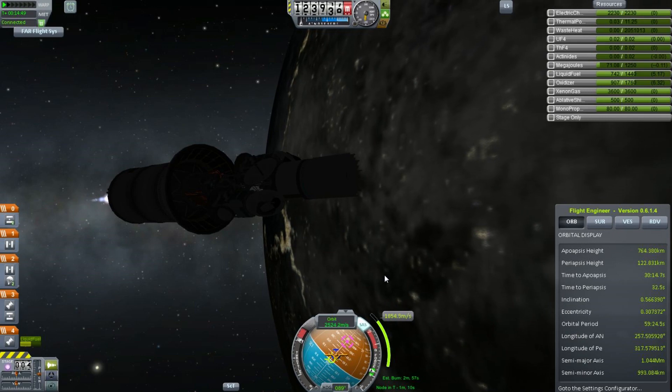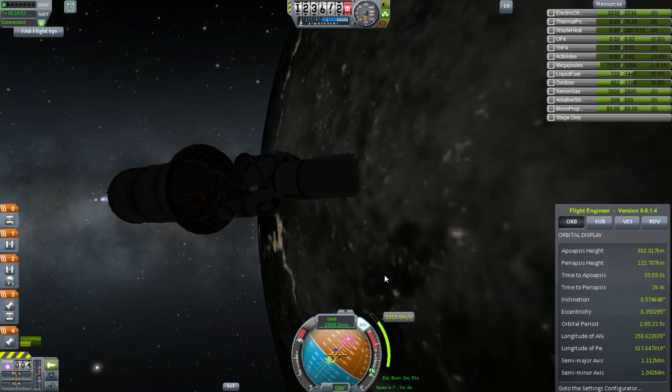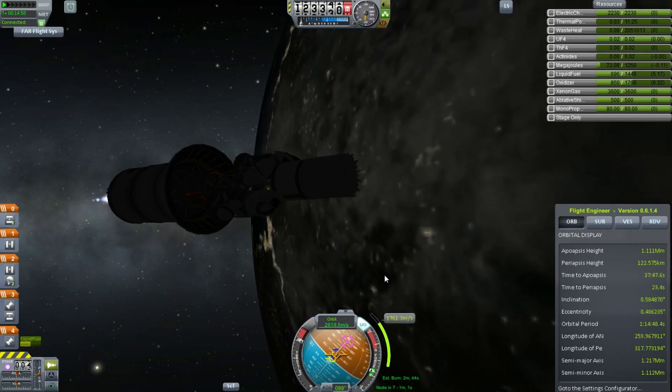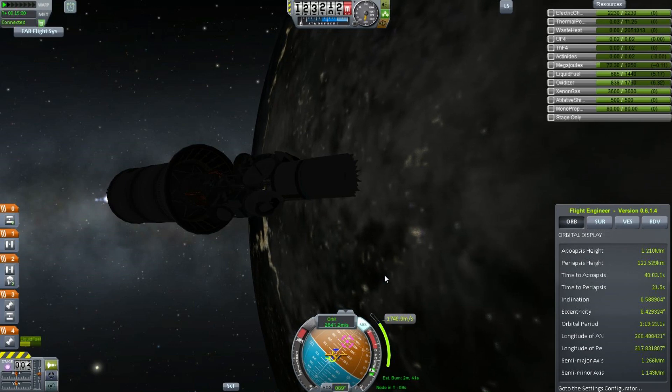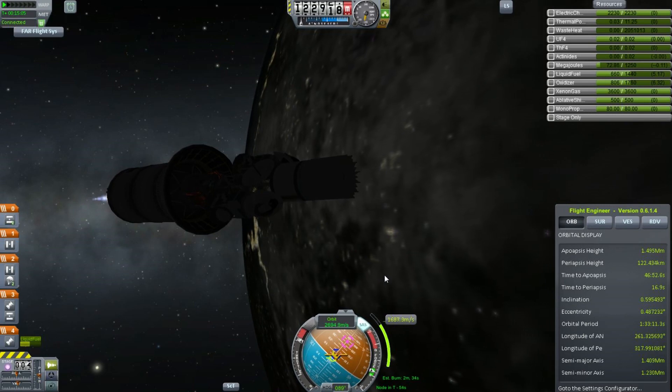Soon to pass into interplanetary space and then onwards to the vicinity of Joule — the green giant at the edge of the Kerbin system that shines green in our night skies, probably named after some god or something like that.